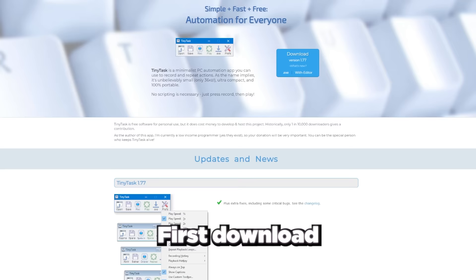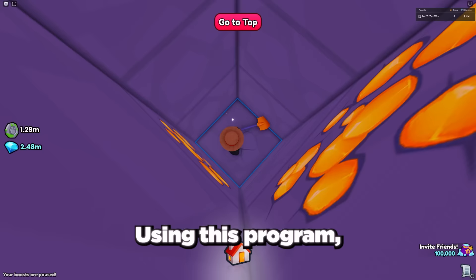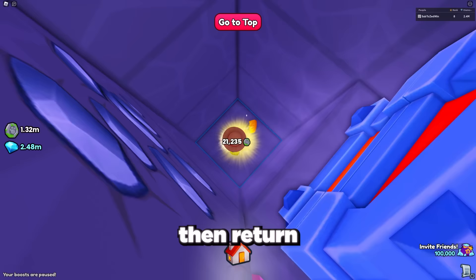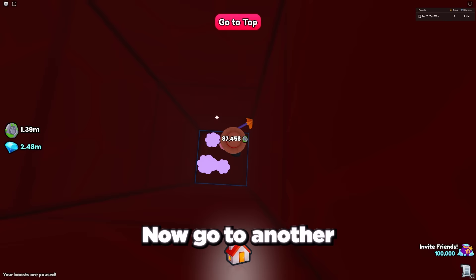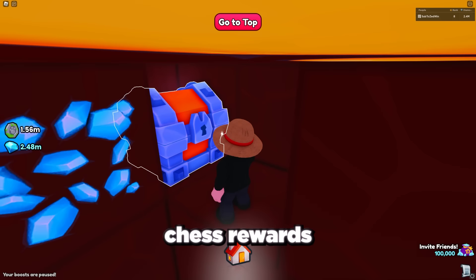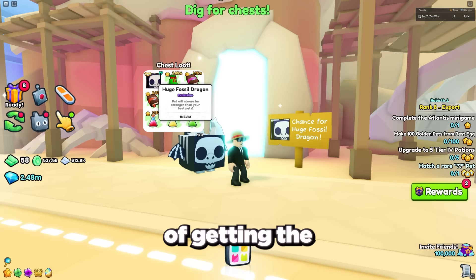First, download the program Tiny Task on your computer — this is a program that allows you to record your keyboard and mouse movements. Using this program, record yourself digging down to the bottom of the dig site, then return to the top and stop the recording. Now go to another part of the dig site and play the recording back. This whole process takes around 8 minutes and gives you an average of 8 to 10 chests every time, meaning you can get over 60 chest rewards every hour without having to grind at all, which increases your chances at getting the fossil dragon.